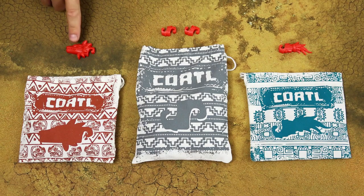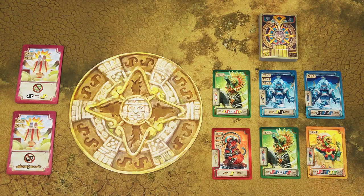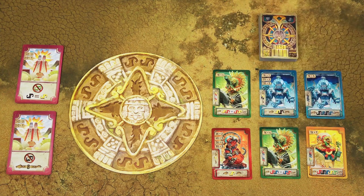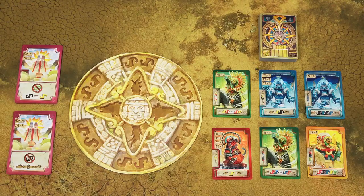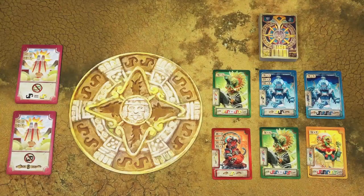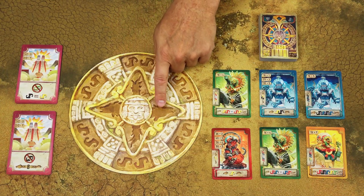To set the game up, first sort out the plastic pieces into their corresponding bags, then place the supply board in the middle of the table. Shuffle the prophecy cards, create a face-down deck and deal the first 6 cards face up. Then shuffle the temple cards, deal 1 card to each player as hidden information, and divide the remaining cards into 2 face-up piles next to the supply board. Then fill in the supply board by drawing pieces from the bags and placing them on the corresponding spaces.